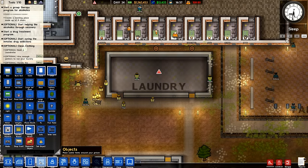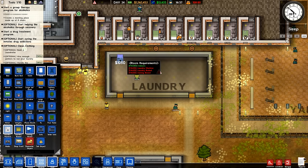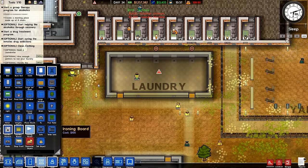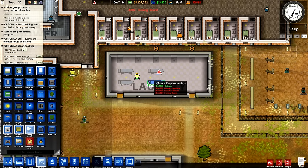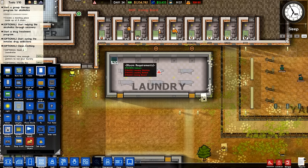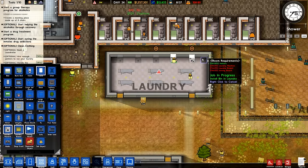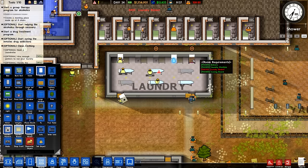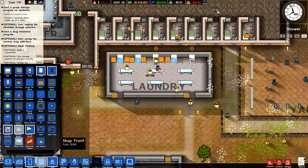Now we need to pop in some laundry machines — let's put in a few. And let's pop in some ironing boards: one, two, three, four, five, six. That'd probably be okay. Let's put a bin in here — bin here, bin here. Laundry basket, there, there, there, there, and there. Yeah, that's good. I think that's enough. And now we need to hire some laundry people — I guess these are janitors.